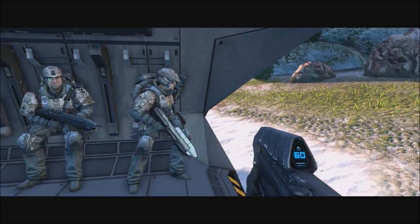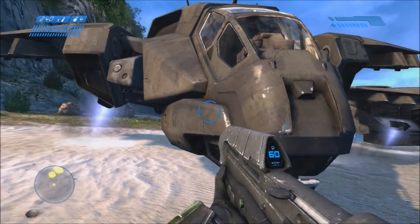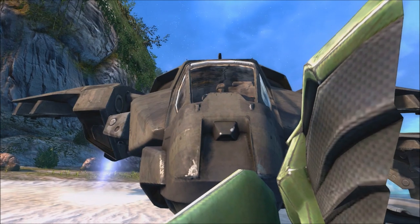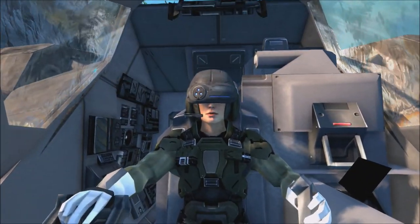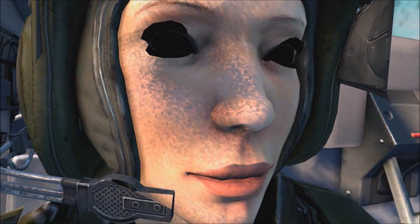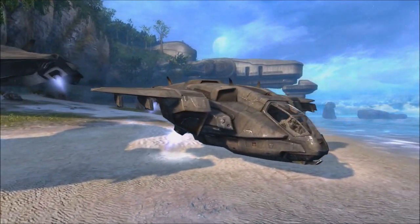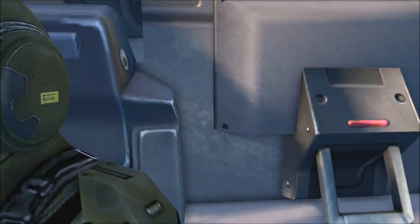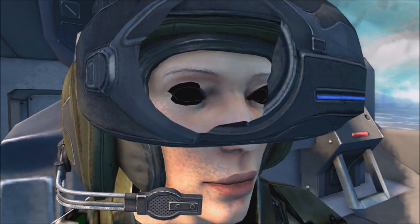Let me switch to the mission Silent Cartographer, because it's a lot more sunny and we can get a better view of her face with better lighting. Let's go to the front of the Pelican. As long as we stay near the Pelicans they never fly away. Let me show her face first - there we go, there's her face again with better lighting. The other Pelican here has the same pilot inside - same low poly hands, low texture arms. Flying inside her visor - no eyes either.